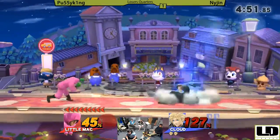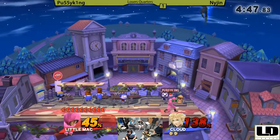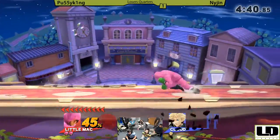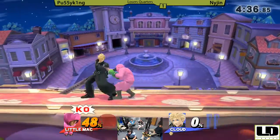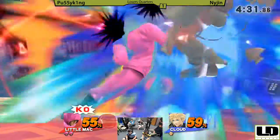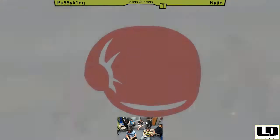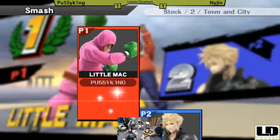I think a cross slash crash might kill just because Mac might not be able to recover. That's it — that was that stock. Nijin needs to — I would have stayed on that spawn platform for a second. Great pivot grab right there by Nijin. That's it, that's the game. Like I said before the match even started, Little Mac just takes stocks. Punched him right in the jaw.